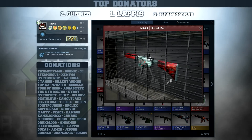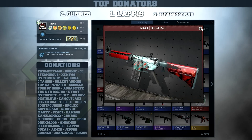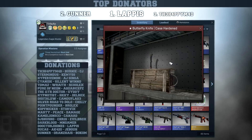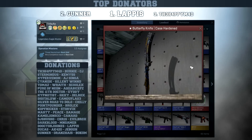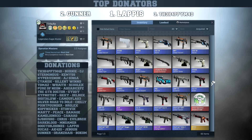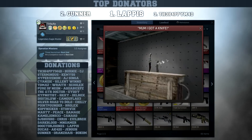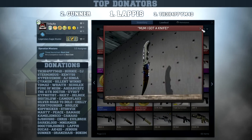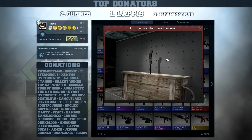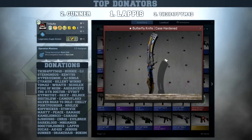That's it guys - bunch of cases opened and I got so freaking lucky once again. Pretty much all common drops, but I got an M4A4 Bullet Rain in field tested condition - looks pretty nice if you like to play the M4A4. And on top of that a freaking butterfly knife case hardened in battle-scarred condition. I might show you guys a little showcase of this knife right now. I didn't get a single skin from my wishlist - my flip knife case hardened is also in battle-scarred - but still, that's amazing. A butterfly knife!